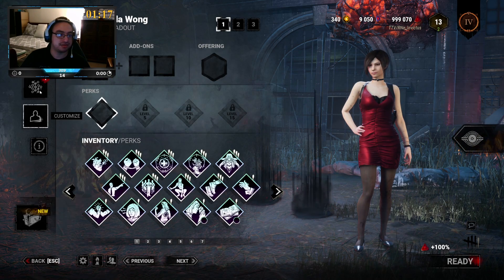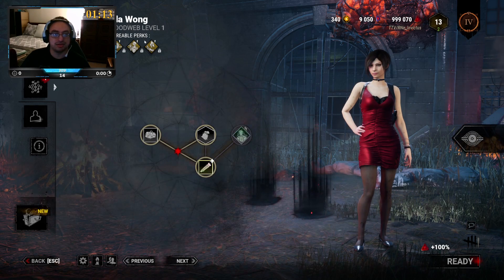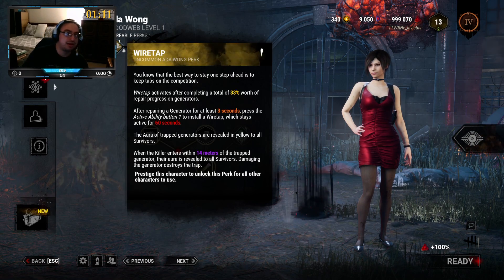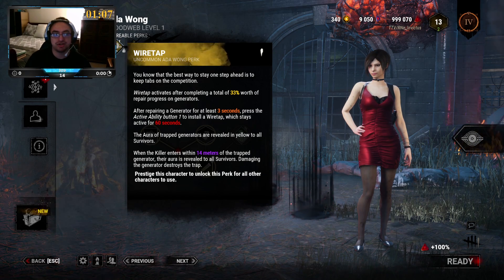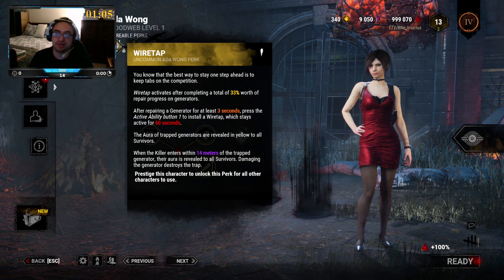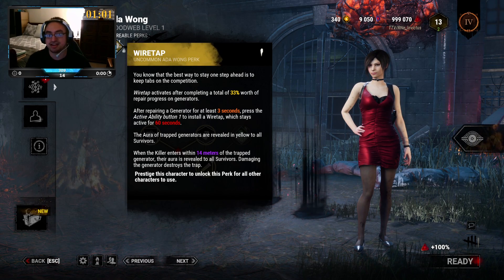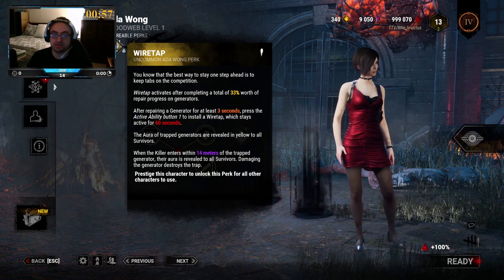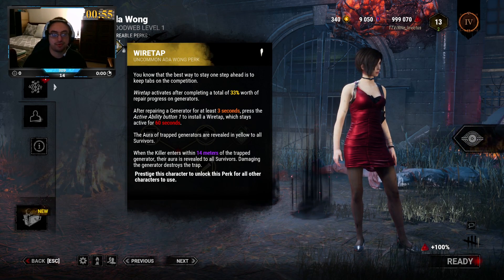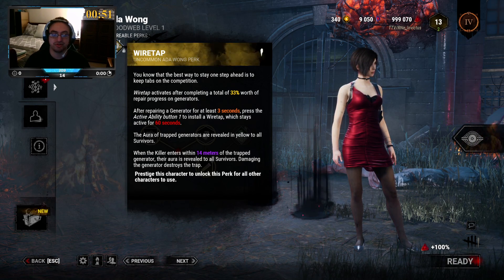Her perks are Wiretap. Wiretap activates after completing a total of 30% worth of repair progress on generators. After repairing a generator for the last 3 seconds, press the active ability button 1 to install the wiretap, which stays active for 60 seconds. The aura of wiretap generators are revealed in yellow to all survivors. When the killer enters 14 meters of the trap generator, their aura is revealed to all survivors, damaging the generator and destroying the trap.